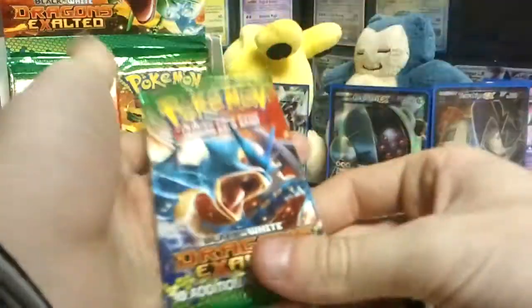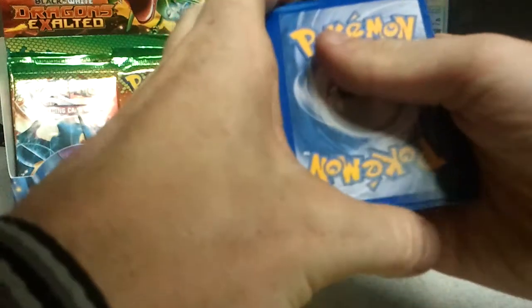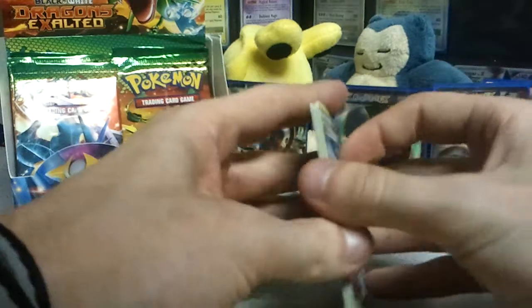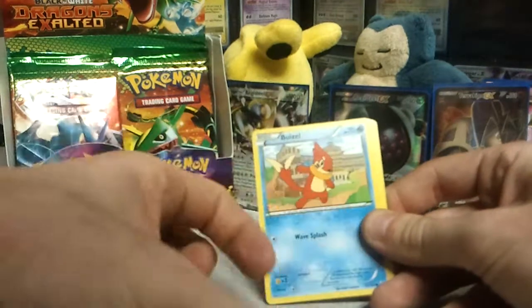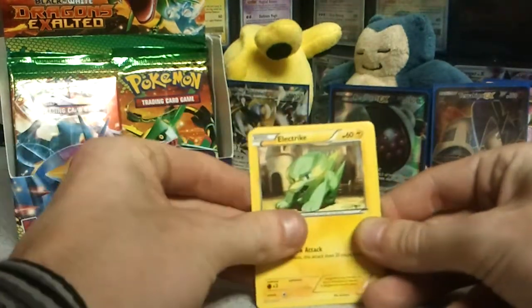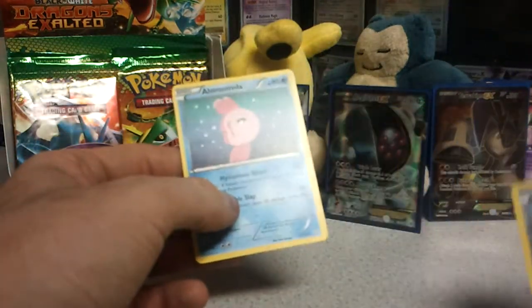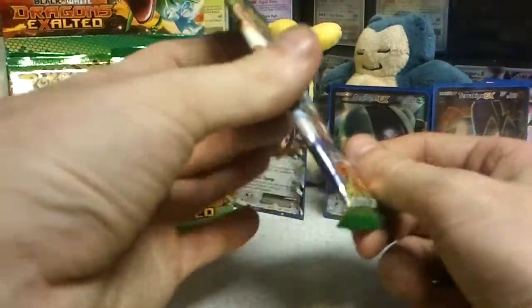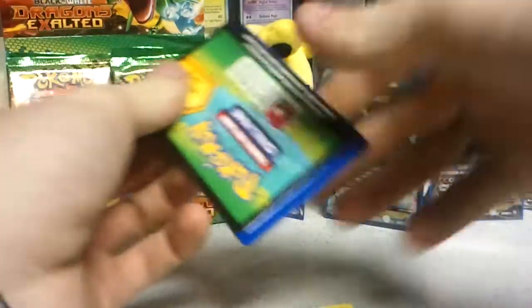My pack. Gyarados. Look at that — again — with that stain right there, I don't know what that is. De-Evolution Spray. Barbaracle. Rescue Scarf. Groudon. Weasel. Drifloon. Electrike. Warpull. Reverse Aeron. And an Alomomola. Shitty. I don't like that one. That one's kind of boring.